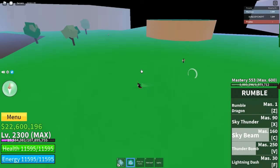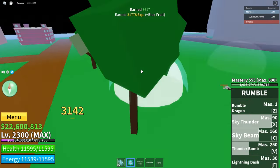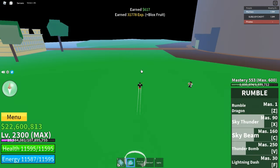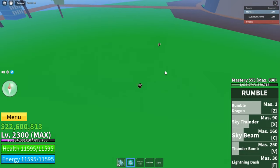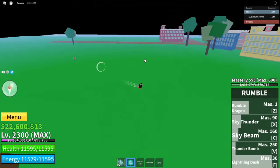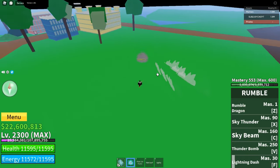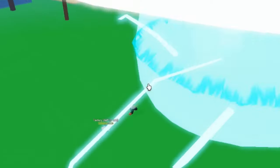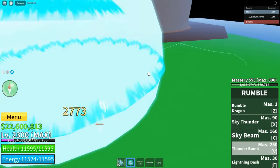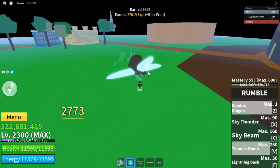Sky Beam does about 4000 again, Sky Thunder does 50,000 — wait, something's off. Rumble Dragon, Lightning Dash is kind of cool but it doesn't go far. Let's do Thunder Bomb one more time — oh I missed, but we still did damage. Now let's go into the awakening form.